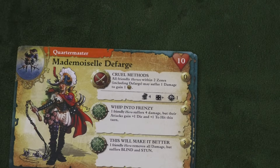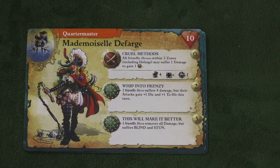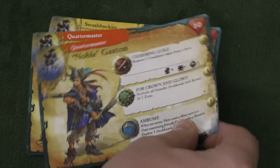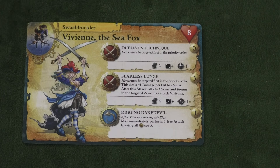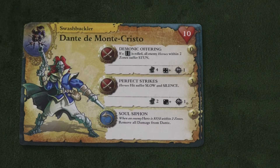Then we have Menelus Defarg — not sure if I'm pronouncing that correctly — who's wearing some gigantic pantaloons. This is the one character in this set that I do not like at all, because she's all about hurting yourself to hurt other people: a friendly hero takes four damage but their attacks get plus one die or plus one hit, or a friendly hero gets rid of all damage but then they're blind and stunned. I'd rather use Gaston. And then we have Vivian the Sea Fox, who basically attacks other heroes. I do like that she gets a free attack after successfully rigging, so she can do that and take another attack. But again, I think I like Monte Cristo better.